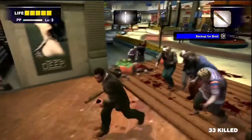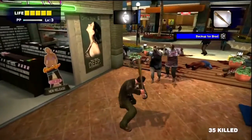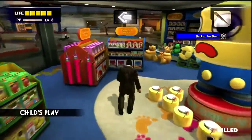Swing and a base hit! With a baseball bat, if you hold up for a strike like this and you get the right distance, it gives you an extra 10 PP for getting a home run, I guess.